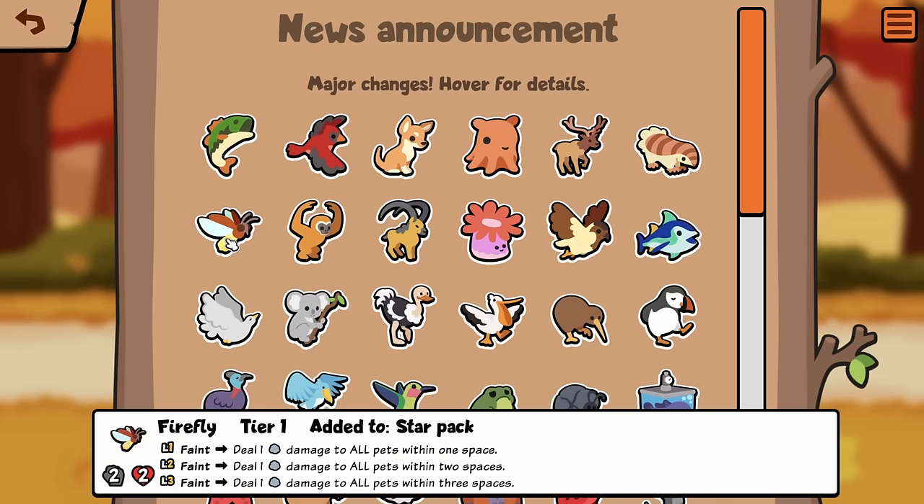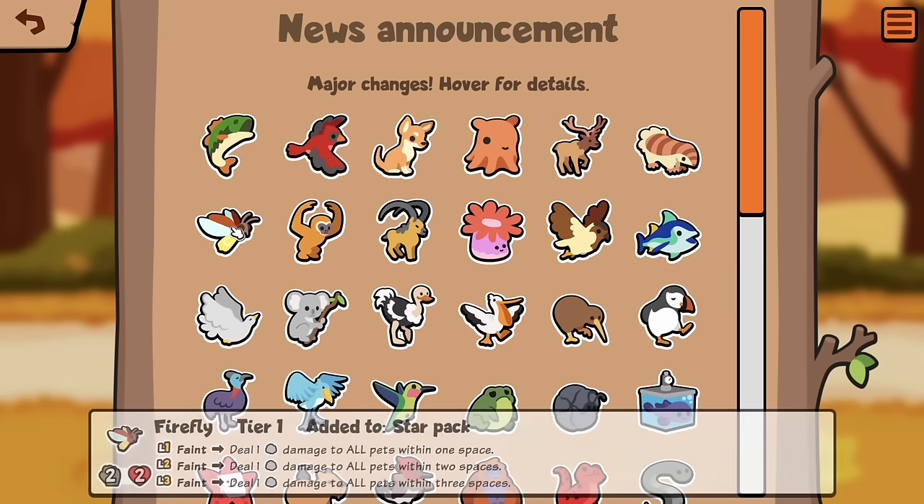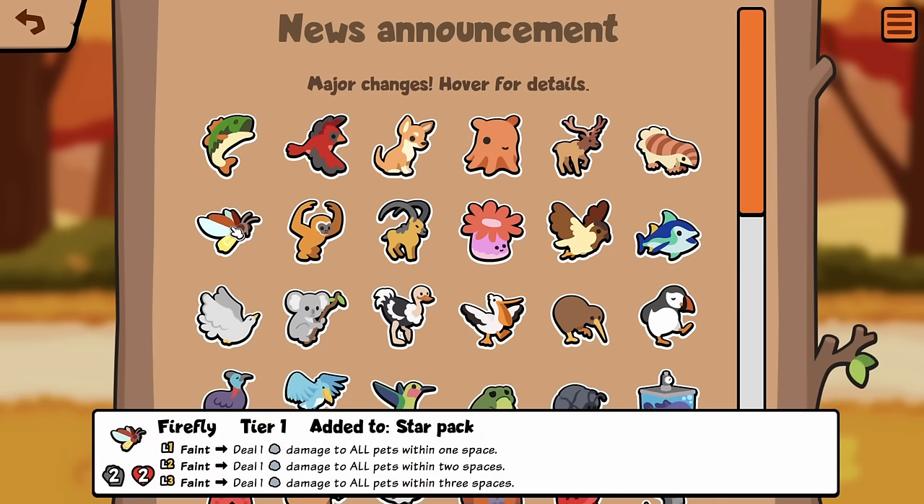Firefly, Tier 1: Feint, deal 1 damage to all pets within one space. That seems pretty good, right? Because there's stuff like Koala, Triceratops. Wait, actually it's a Tier 1, so it would spawn with Sabretooth, which could spawn another one. You could theoretically go infinite with Firefly Sabretooth.